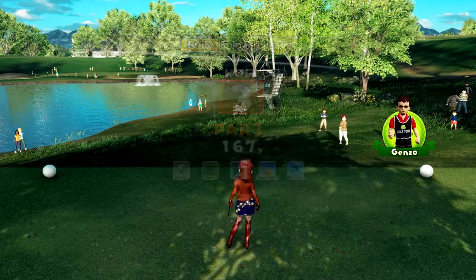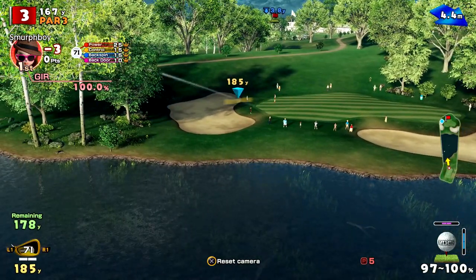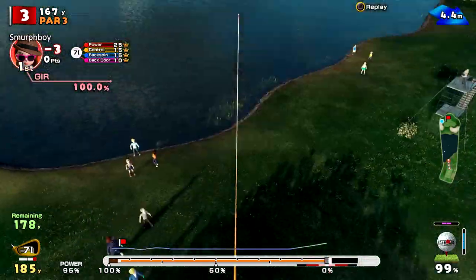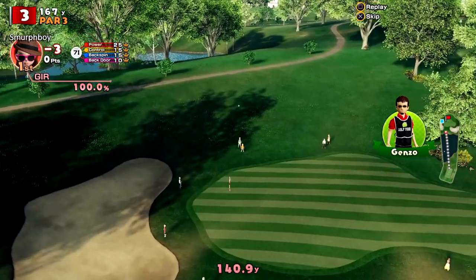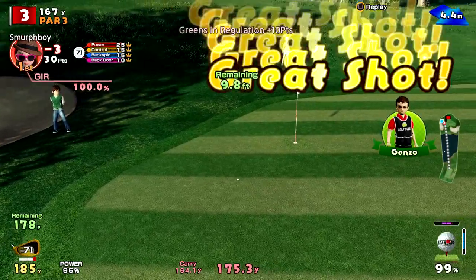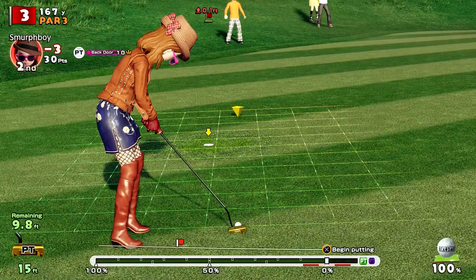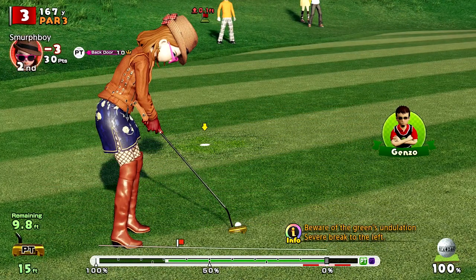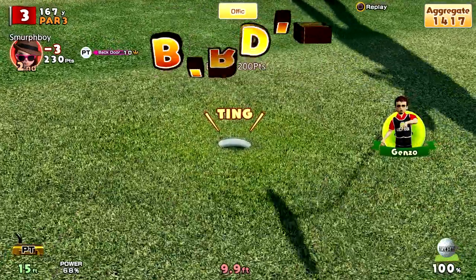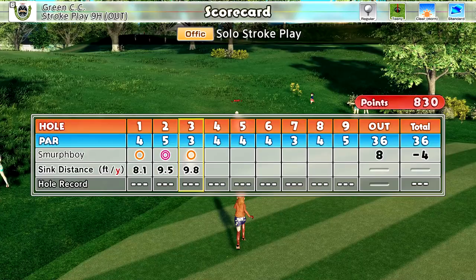Yeah, we're at three under. Par three, and the wind's a factor here — quite a lot of it. I'm going to try the old shape trick, try and give ourselves a better line, hold it up in the wind a little bit. That's okay, it's going to be a touch short though. But we're on the green, ten foot away. Birdie putt across the break — that's a good read, just a little bit under-hit, but it'll do. We've got ourselves at four under — we actually hit a green this time.